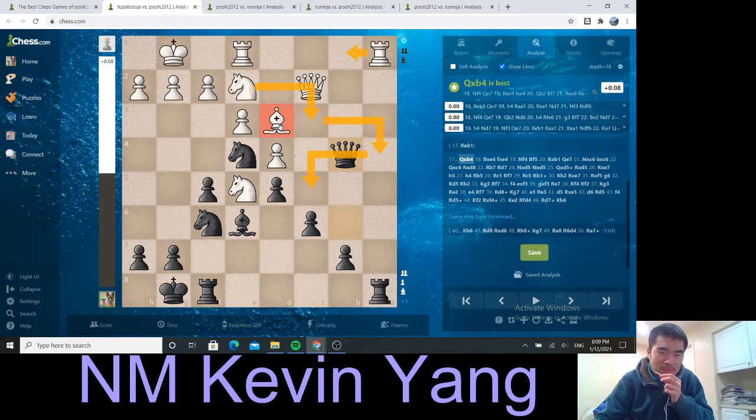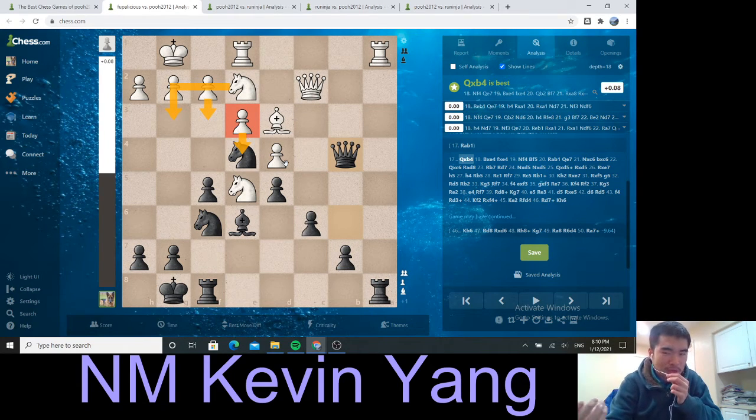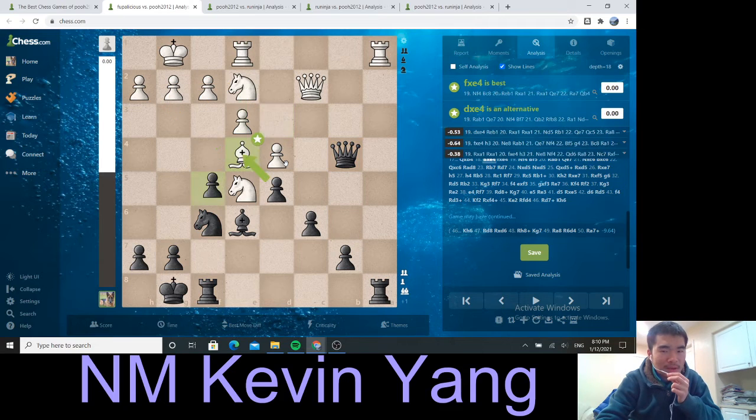I would look at this bishop and it looks better than this guy. This guy is defending these two pawns. This guy is certainly looking towards the center, but there's also the threat of maybe f3, knight g3, e4 eventually. It just feels like this bishop is more powerful and it shouldn't be traded with one of my knights.